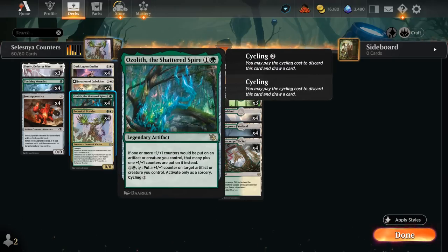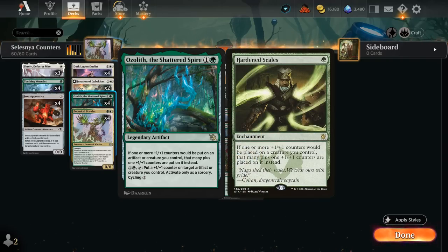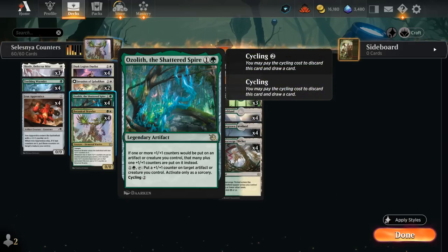Another amazing payoff card is Ozolith, the Shattered Spire — finally playable in Standard. This 2-mana Legendary Artifact says if one or more +1/+1 counters would be put on an artifact or creature we control, we get an additional one of those counters — your typical Hardened Scales effect. For one and a green we can also tap Ozolith to put a +1/+1 counter on target artifact or creature we control, resulting in two counters total. We can also cycle it for two mana in case we draw multiples.